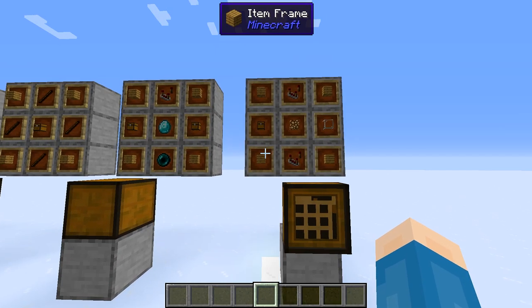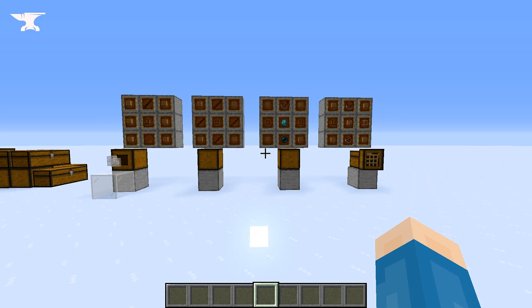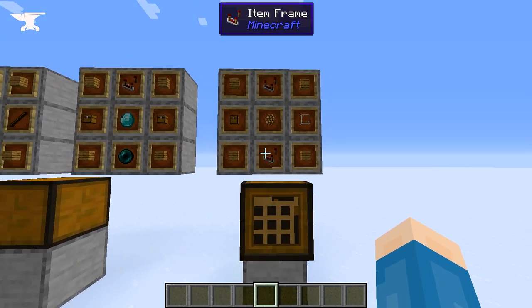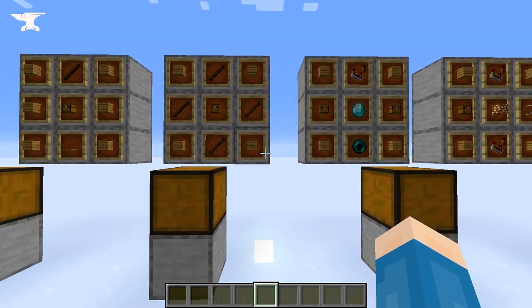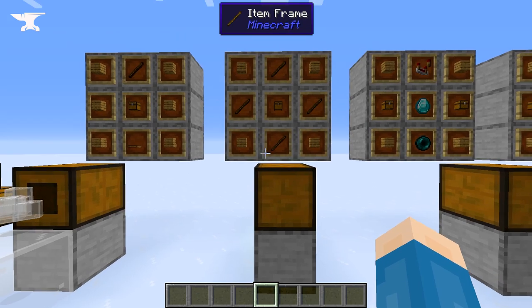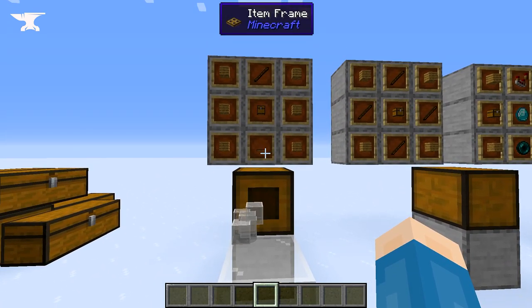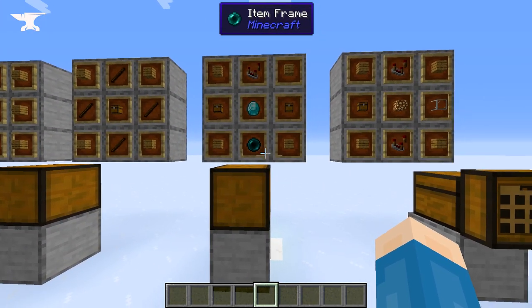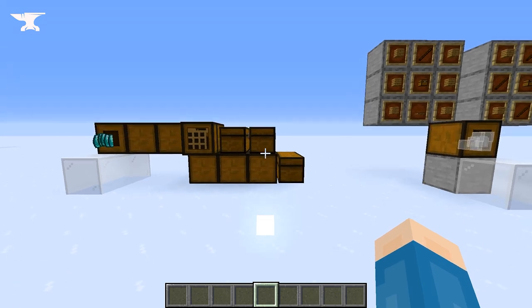Tom's Simple Storage Mod is a simple vanilla-style storage mod. It's one of those rare gems that's managed to keep things both simple and extremely powerful. It adds four new items to the game: the storage terminal, inventory connector, inventory trim, and the open crate. The recipes are pretty affordable, the inventory connector being the most expensive, but luckily you only need one of these. The trim is going to be the piece you use the most, and it is very affordable.